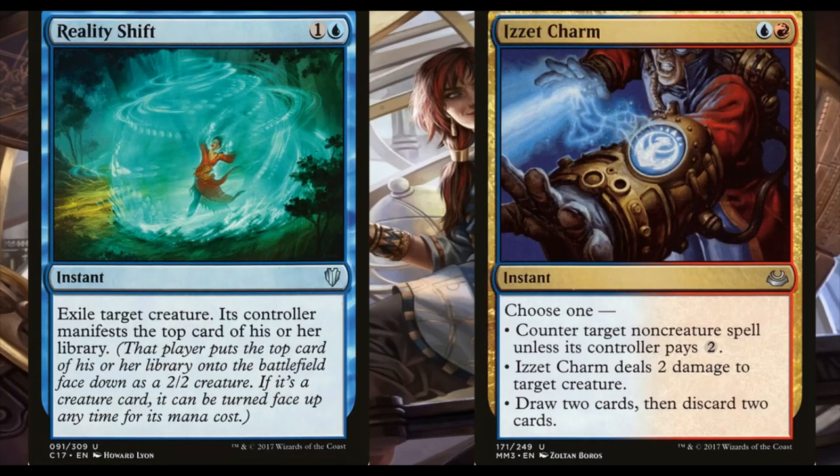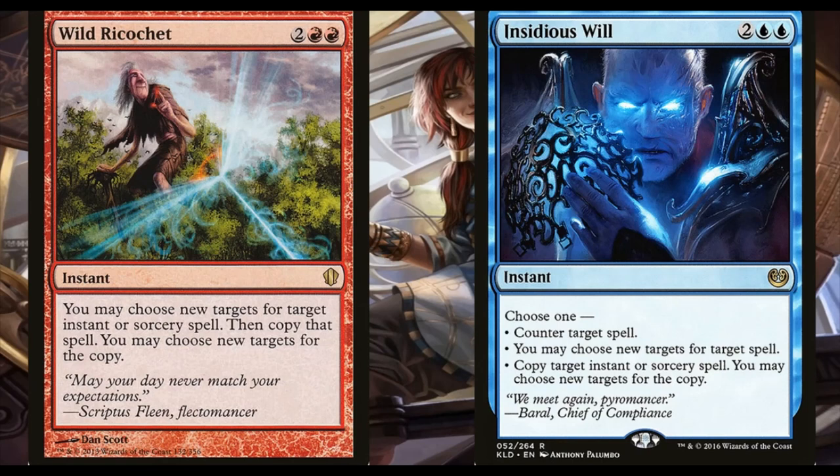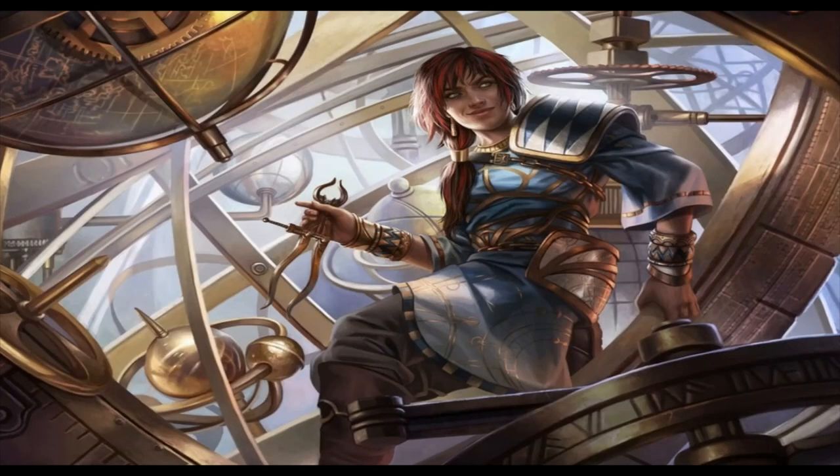Reality Shift and Izzet Charm aren't quite counterspells but have removal variety. Reality Shift exiles target creature and its controller manifests the top card of their library. Izzet Charm can deal two damage to a creature, counter a non-creature spell unless its controller pays two, or let you draw two and discard two — all-around useful. Wild Ricochet and Insidious Will round out the suite: Insidious Will can counter target spell, choose new targets for a target spell, or copy target instant or sorcery. Wild Ricochet lets you choose new targets for target instant or sorcery and then copies that spell — so it sends it right back at them and then sends it back again.